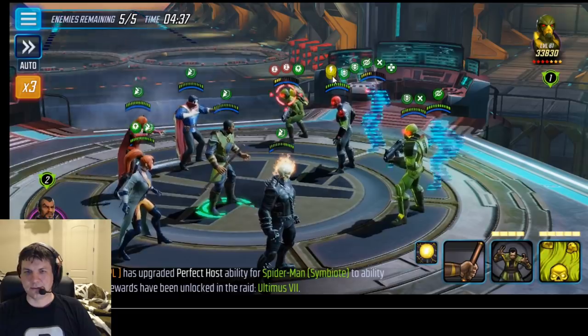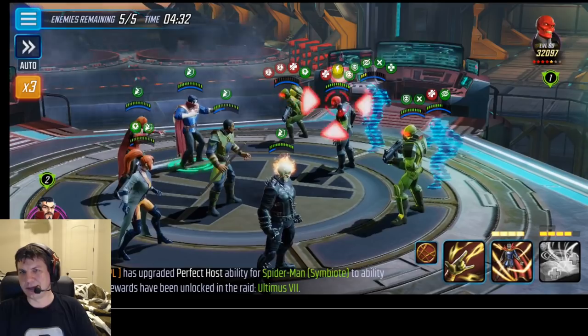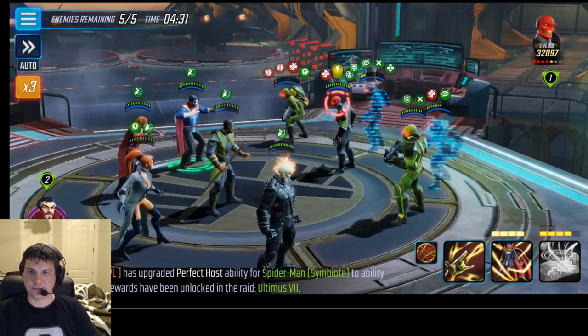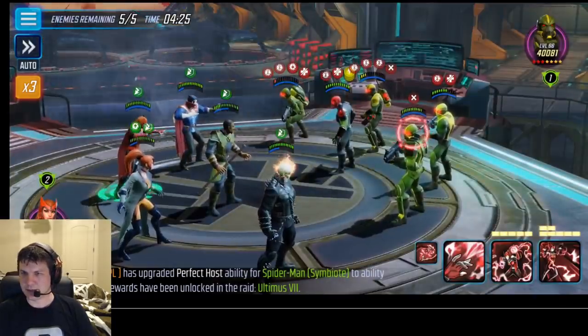You have to take off eight charges from Red Skull before you can damage him, and really you need to kill the minions after that as well. So it reduces his damage reduction from 100% down to something reasonable to where you can actually kill him.